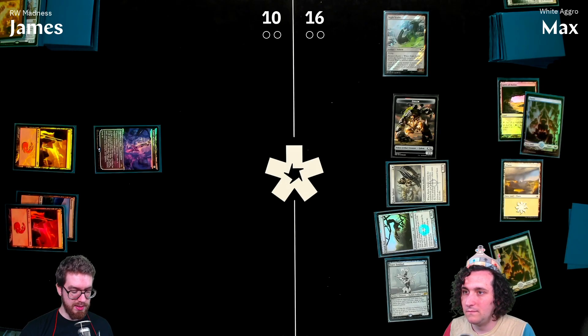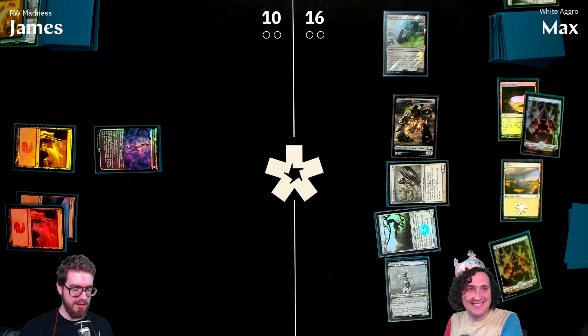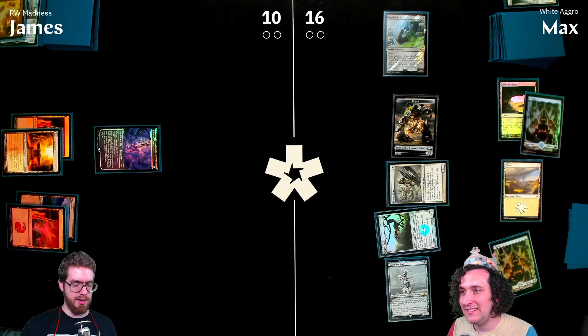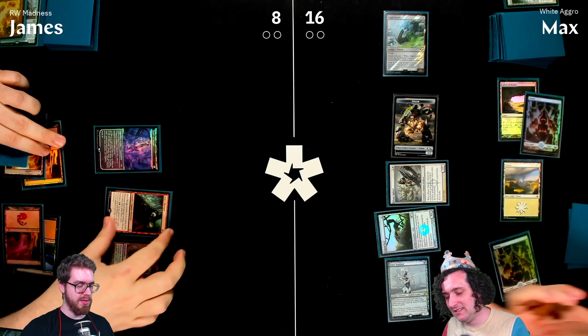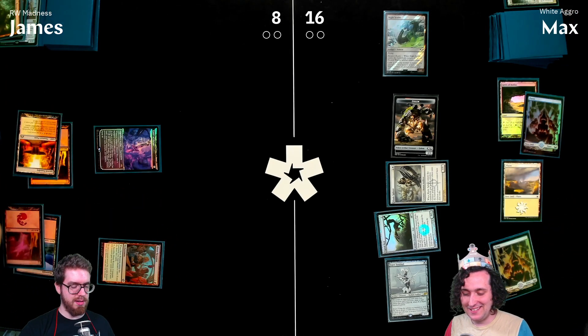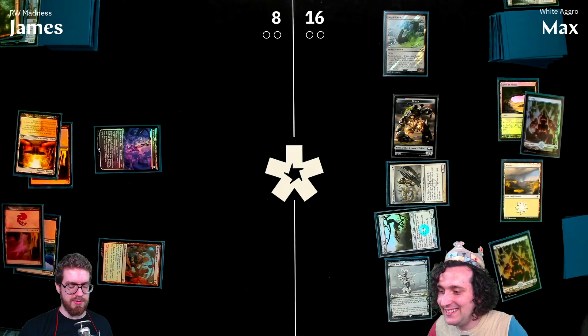James shocks in a land, plays Bitter Reunion discarding Arcbound Ravager, draws three cards, and that quickly ends the game. A fast finish for James in game one.